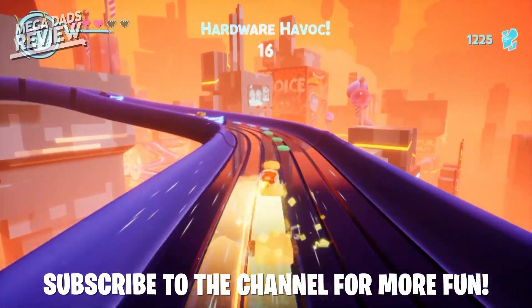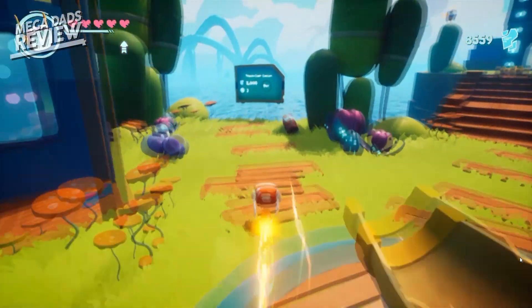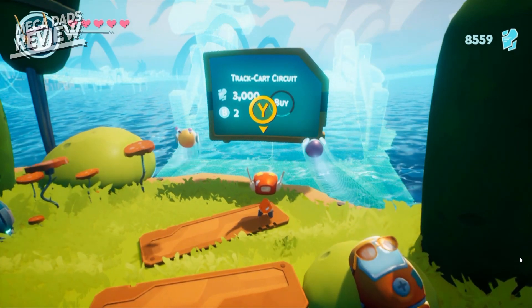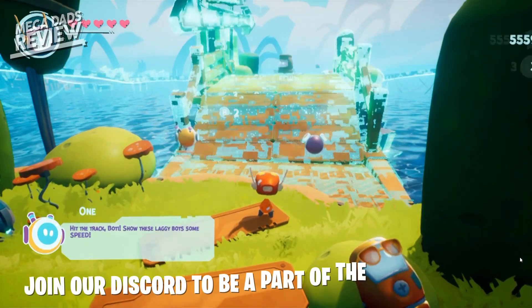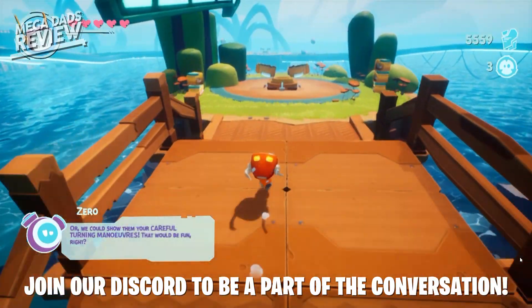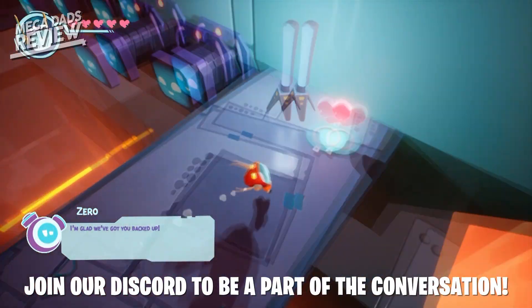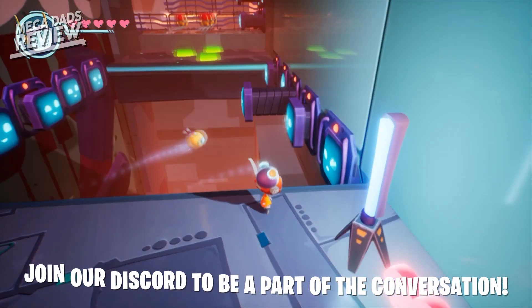Also in this game you have a hub world. In the hub world you can do most things you'd expect — choose your level, change your body's look with skins you found in the levels, and spend some of the bits you collect to expand the hub to include practice areas and places to lounge around.